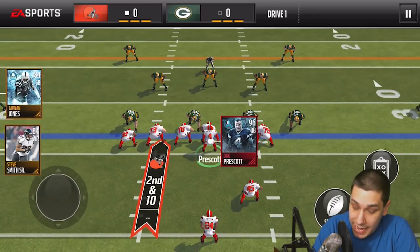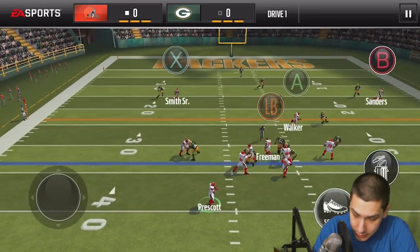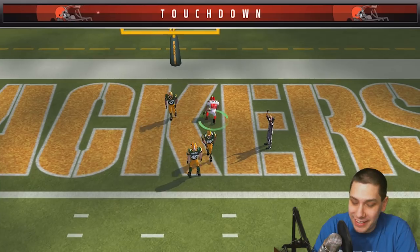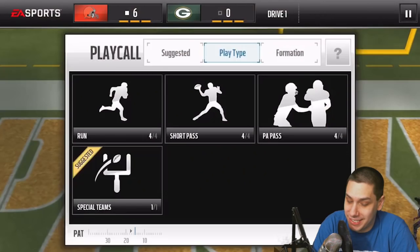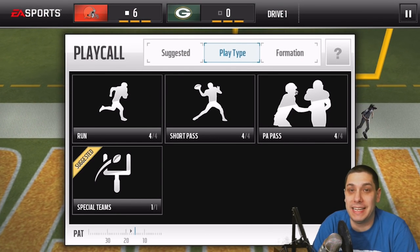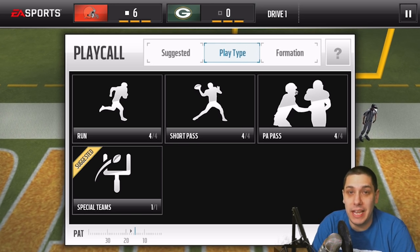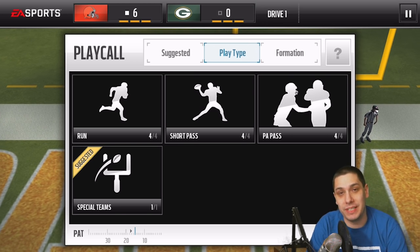At about the 35-yard line — Dak looking, finding him deep — caught by Steve Smith in the end zone! Dude, I don't even know, is it just Steve Smith being nasty or what? But that was a great catch, and Dak Prescott does have the arm to get it deep for sure. I don't know if this card is worth as many coins as it's going for right now, but I love the fact that you're able to take off and scramble with him at any time. That is definitely a really nice attribute of this card.